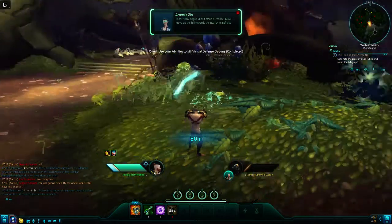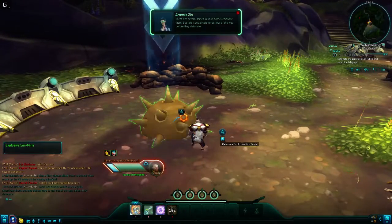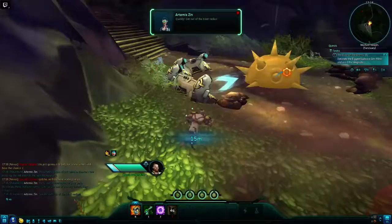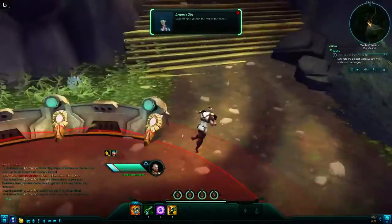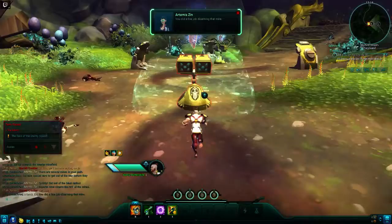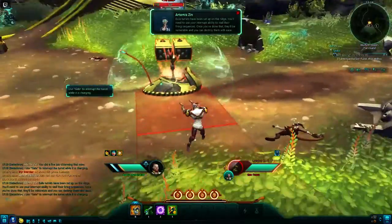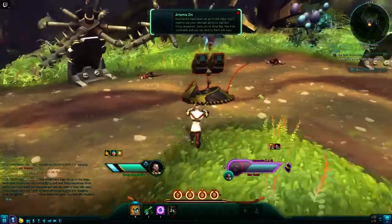Those filthy Dagon didn't stand a chance. Now move up the hill towards the nearby minefield. There are several mines in your path — deactivate them, but take special care to get out of the way before they detonate. Quickly, get out of the blast radius. Now disarm the rest of the mines. Exiled turrets have been set up on the ridge. You'll need to use your interrupt ability to stall their firing sequences. Once you've done that, they'll be vulnerable and you can destroy them with ease.